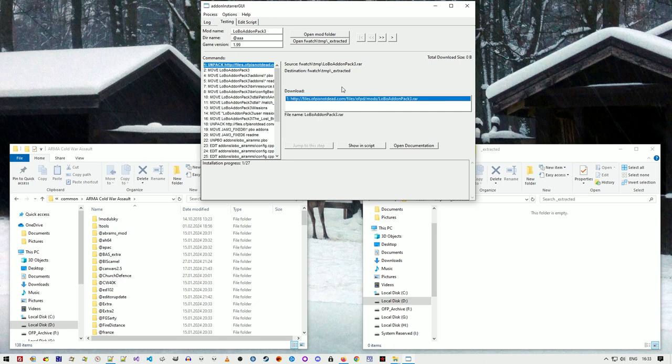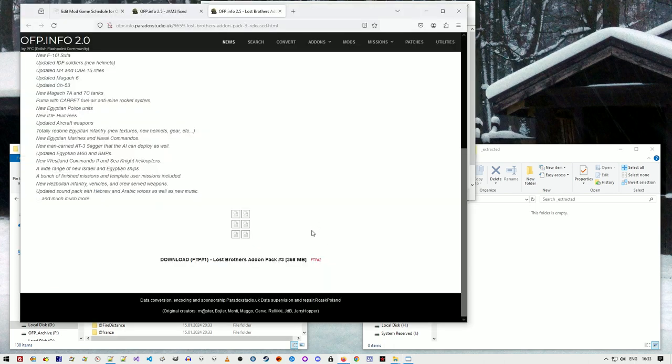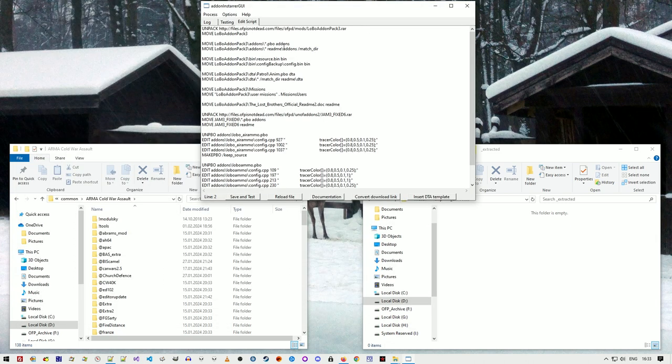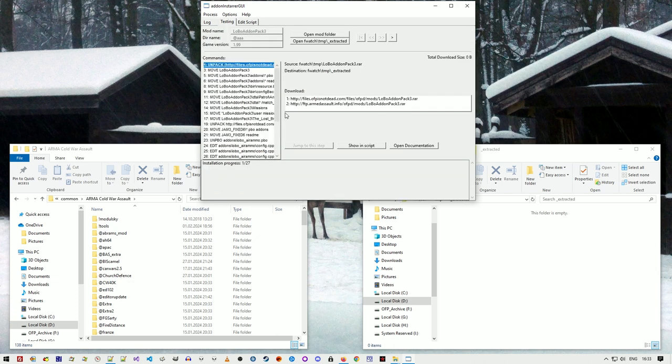If there's a download link it shows the list of links — there can actually be more than one. I go back to the download page, copy another link, paste it on a new line, and wrap both links in brackets. Now there are two links, so if one fails the installer will continue downloading from the second one — it's a backup. The files must be identical.